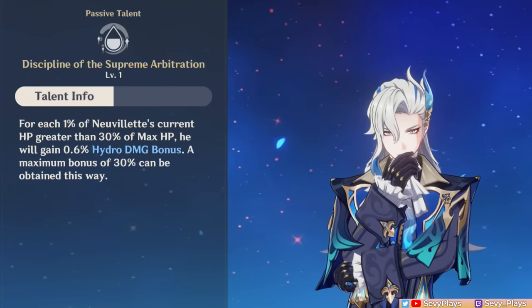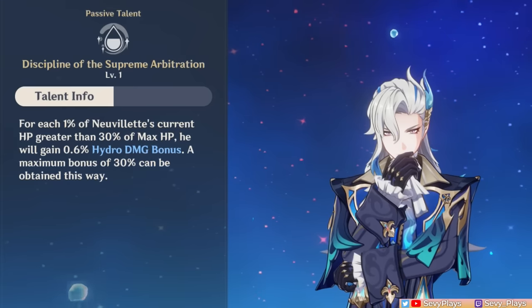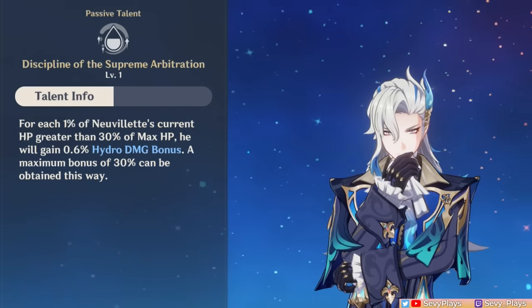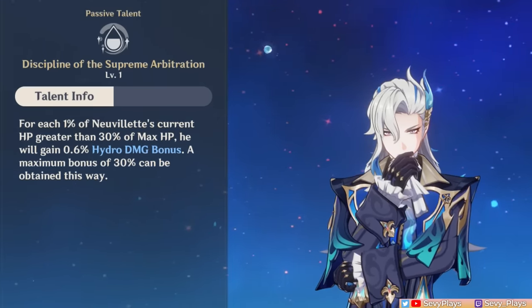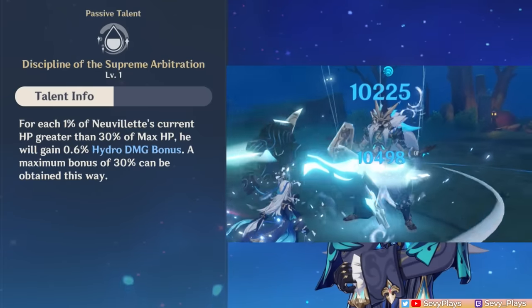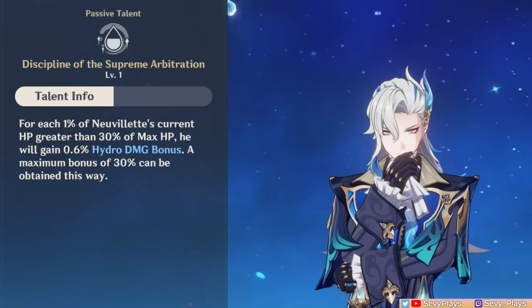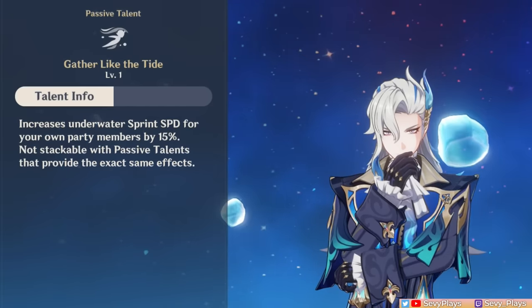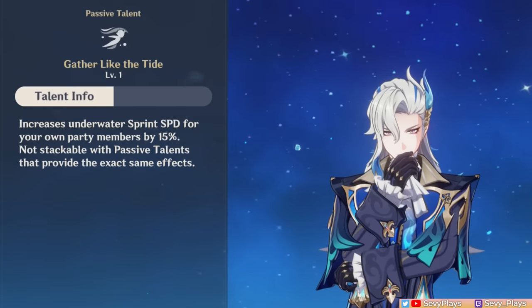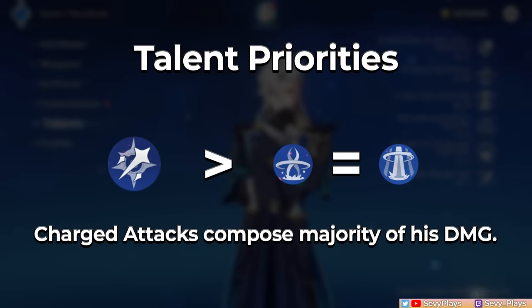Nivellet's Ascension IV passive gives him 0.6% hydro damage bonus based on every 1% current HP he has over 30%, maxing out at 30% damage bonus at 80% HP. As he does his charged attack, his damage bonus will decrease since the charged attack consumes HP. For his exploration passive, Nivellet gives a 15% increase to underwater sprint speed. Since his damage is primarily loaded into his charged attack, you'll want to prioritize leveling his normal and charged attack talent first, followed by his burst and skill equally.